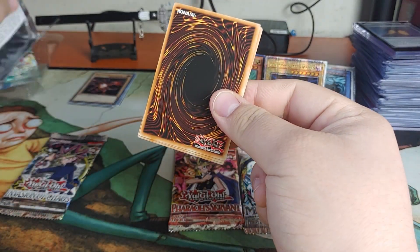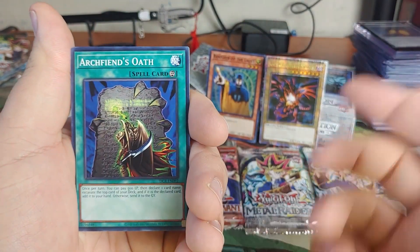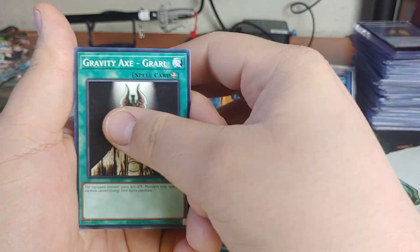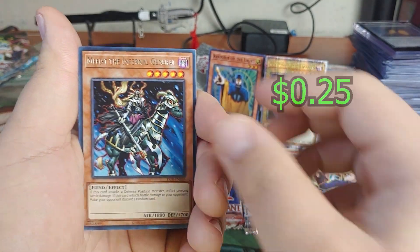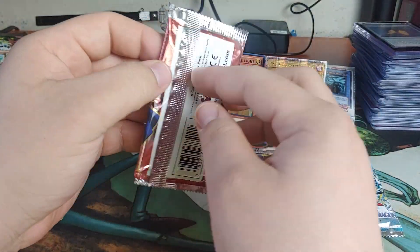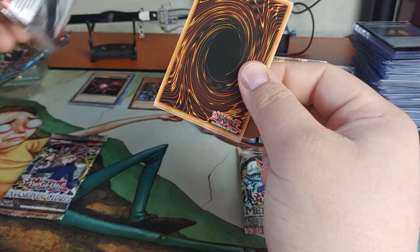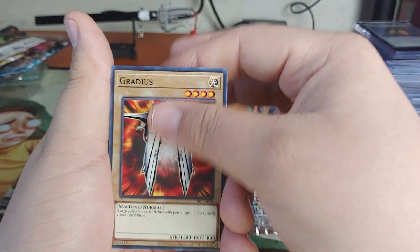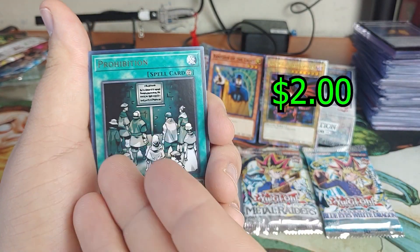Let's open Dark Crisis next. Right now we're one for six pulling a foil - I should say a holo. Battle City cards - I'm going to be butchering all these names. Archfiend, Earth Gravity Axe, Pandemonium, Witch Bear - we got a Rare. Meitis the Internal General - no holo. Swordstalker is actually not a bad card though. That's that pack. I really need to look up the card lists for these packs after this video - I don't know what's good to pull.